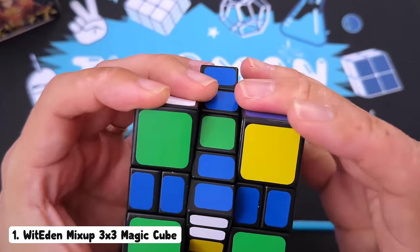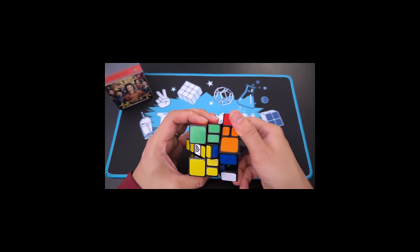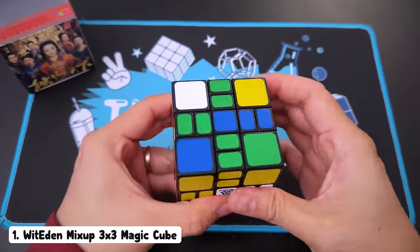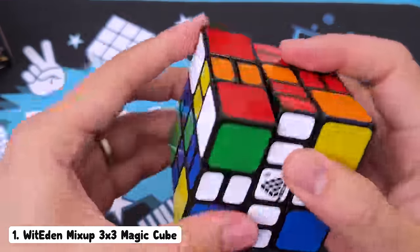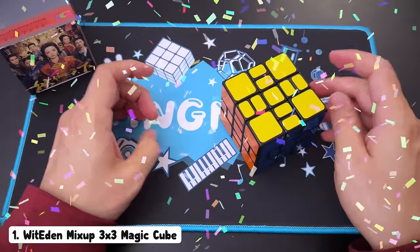Okay, maybe you needed to go the other way — maybe like this. Is that right? That's not right either. Maybe this. What did I do? I'm just going to solve this like a three by three now. I literally don't know what I did. We've got a T-perm. I can do that. I solved it!